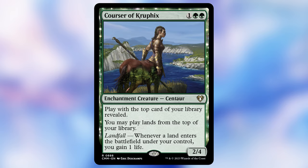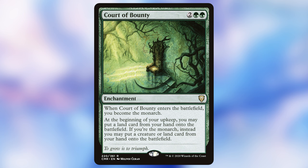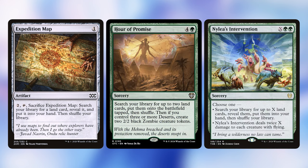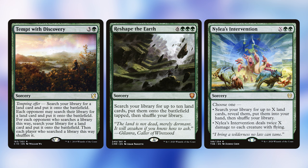Let's talk about our ramp cards first. The general idea is that if we have enough ramp cards to find the lands we need, we'll have the versatility to fulfill every requirement. Starting with Courser of Kruphix — a somewhat weak ramp piece but it lets us peek at the top of our deck and grab lands. Court of Bounty gives us the monarch, one of our requirements, and lets us play lands from hand every turn. Crop Rotation and Elvish Reclaimer let us swap out a land for something else that fits a requirement.